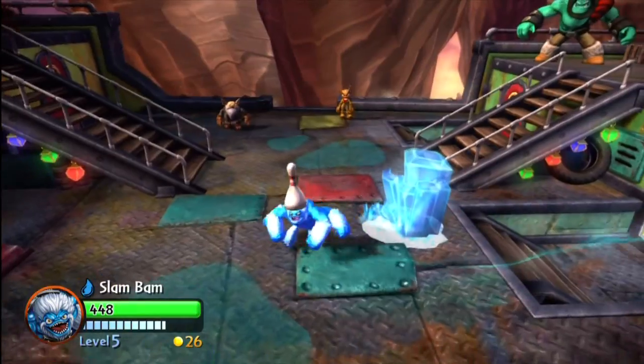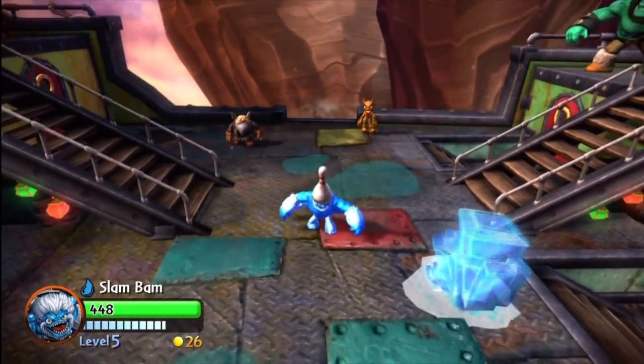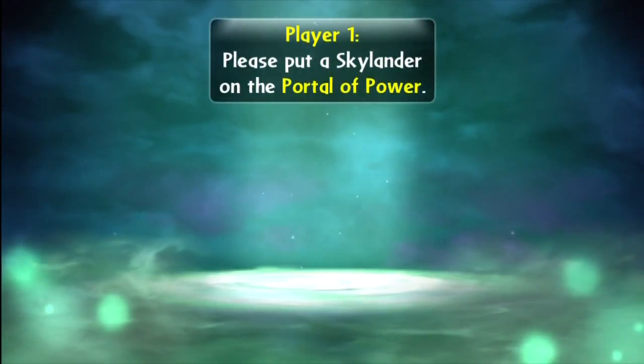We also were able to upgrade Slam Bam so that he could do this — he can slide around and do cool stuff. But for this episode, I definitely want to play as Flameslinger a little more, and JetVac, so we'll do that in just a bit.